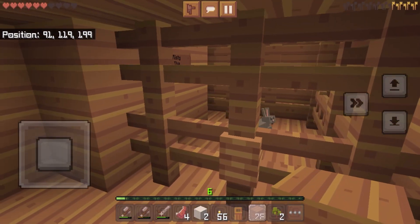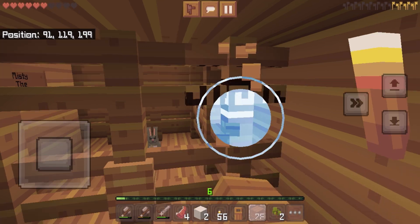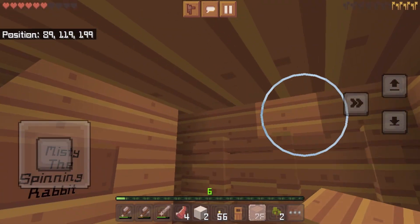Now I've gotten into the territory where Misty's enclosure is, so we're going to have to just mine the fences. I bet we can put the roof in.